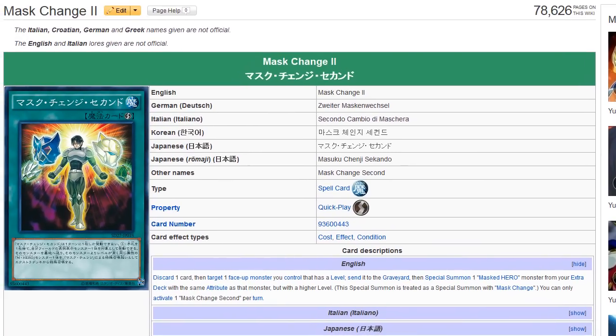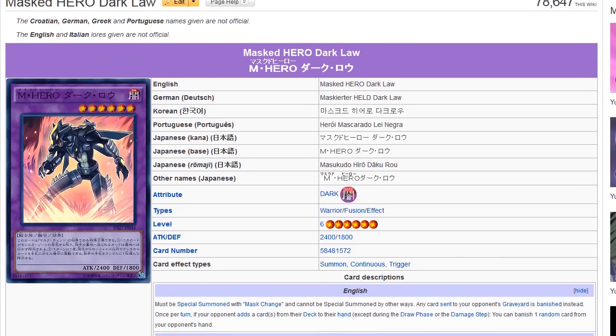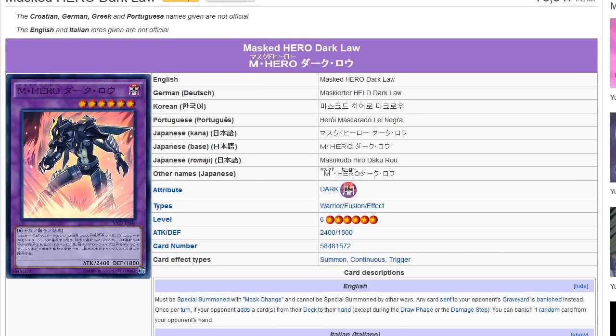Not every deck needs to play Heroes to make use of Mask Change Number Two, because Dark Law can do a lot of different things for the game. Opening with this card against a lot of decks can simply cause some decks to lose if they revolve around the graveyard or searching extra cards, because you'll be able to banish one random card from your opponent's hand.